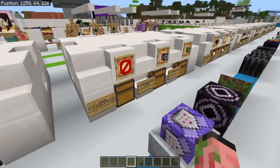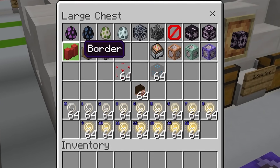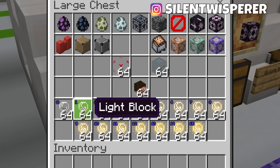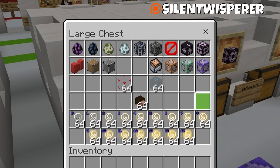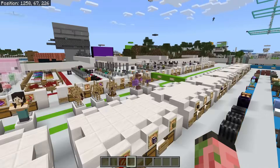And now we finally get to all the different things you can get from creative mode. In here you got all your different command blocks, command block minecarts, allow, deny, and border blocks, your jigsaw and structure blocks, your ender dragon and wither spawn eggs, and of course all your light blocks. These are all pretty basic vanilla creative items — some people would make a whole video on this, but it's barely a footnote here because we got a lot of other stuff to go through.